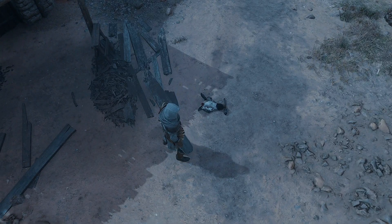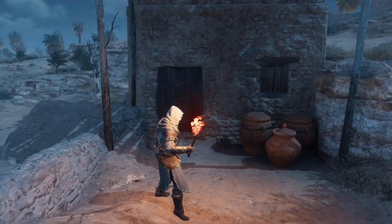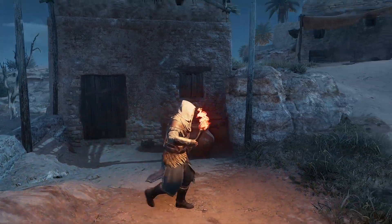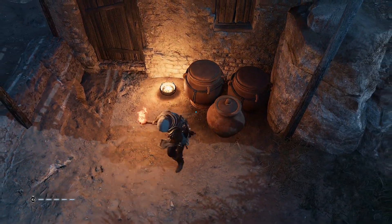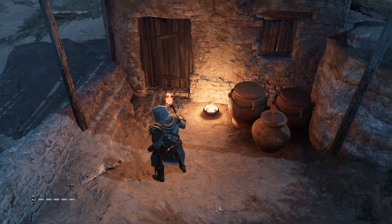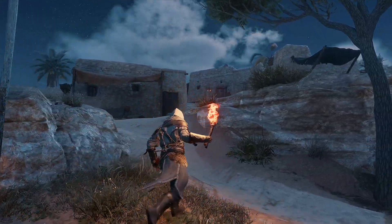Still got the feathers on it. Have you ever wandered around as an assassin at night in the shadows and wondered what these little bowl things, these little pits are on the floor by the homes? Yeah, they're actually little fire pits. I thought that was pretty cool, so I wanted to show you that.